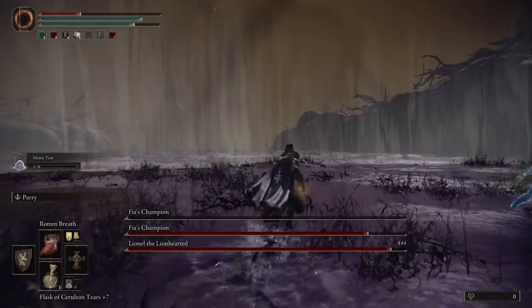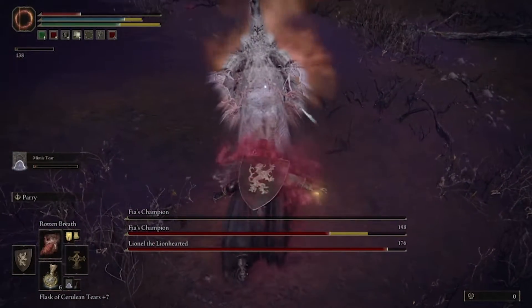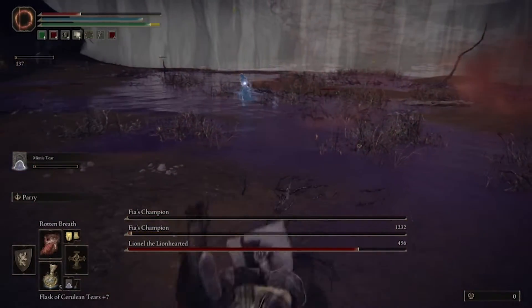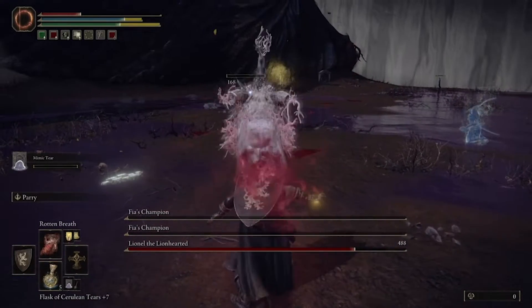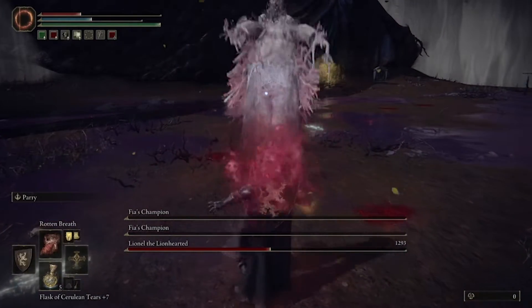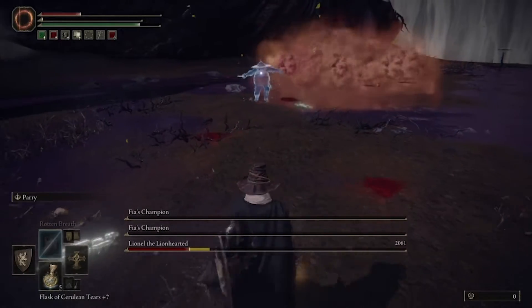Then your goal is to focus on a second one. My recommendation is to continue to use the Scarlet Rot or rotten breath on the invaders as they come at you. Ideally, you'll have your Mimic Summon, which will also be throwing out rotten breath, so you'll be getting Scarlet Rot twofold on most of these invaders. Between your rotten breath and your Mimic Tear's rotten breath, you should be able to take these invaders out in no time.